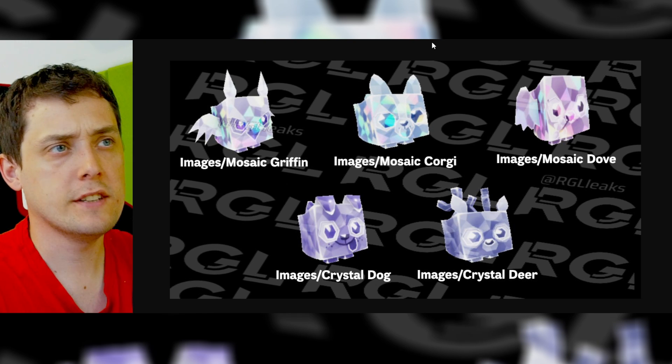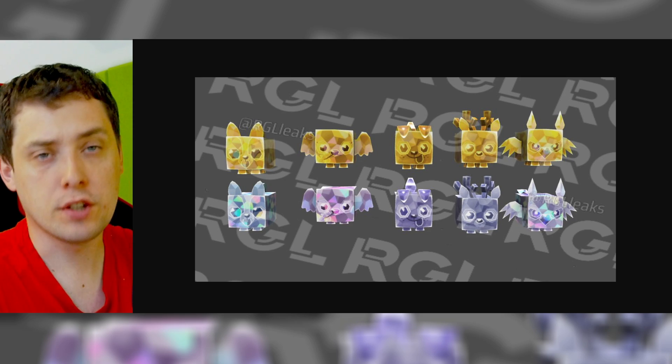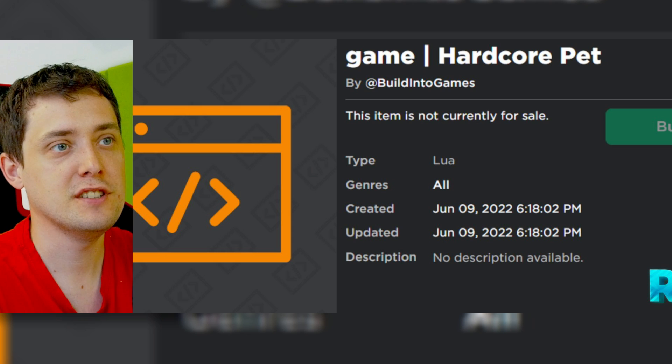Pet Simulator X leaks — we got so many new leaks in Pet Simulator X. We got mosaic pets, we got crystal pets, this is the next picture of mosaic pets, and we got a capybara icon.